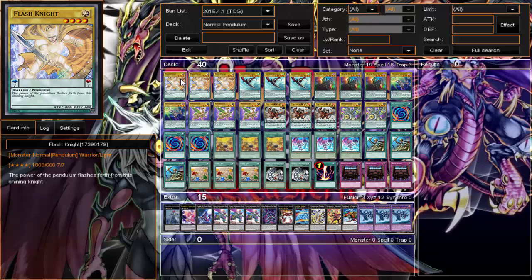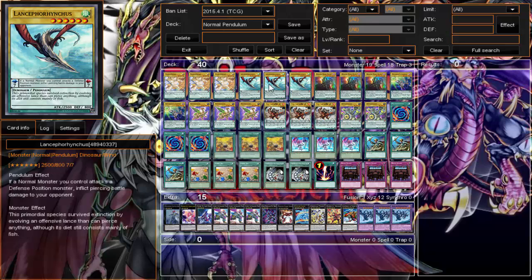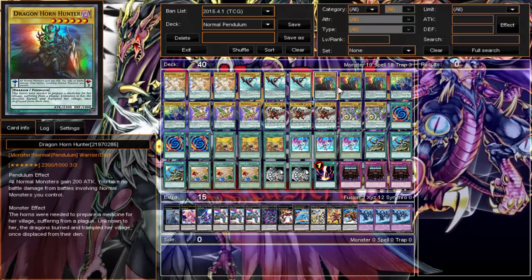Starting off, we have triple Flash Knight — scale seven, just an 1800 beater. I go into the deck because they don't have any effects. Then Lance — Lance is a main monster, mostly go into a nice 2500 attack. Its pendulum scale effect is that my normal monsters get piercing damage. I generally don't put him in the scale, but when I do, having all my normal monsters pierce is not bad.